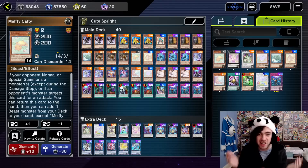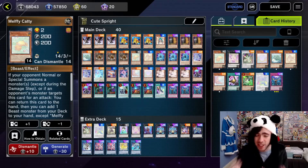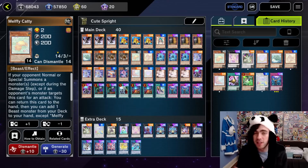And that's essentially it — it's just a nice little tech you can stuff into any of your Spright decklists that will help you in the Tearlament matchup. The rest of the decklist is just standard Spright stuff.